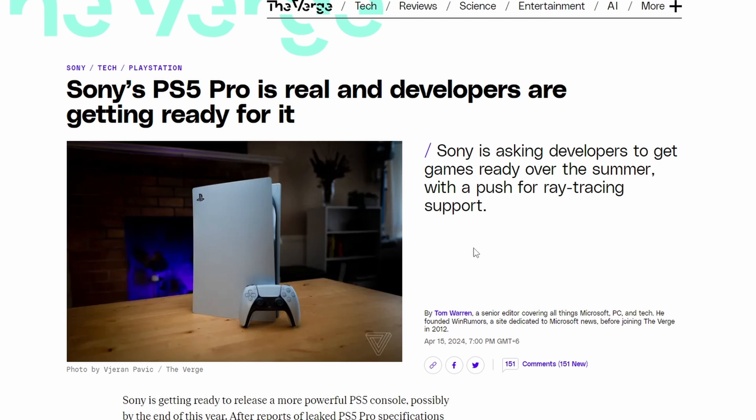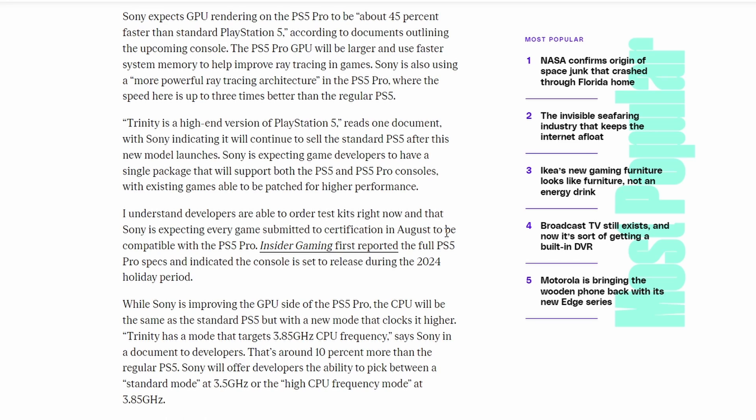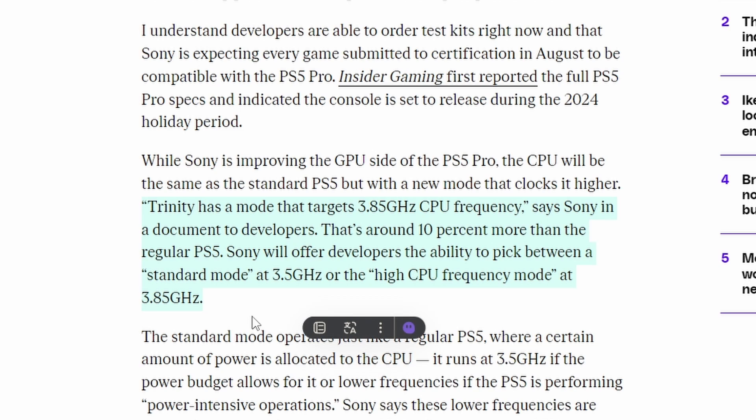From The Verge, the PlayStation 5 Pro — Project Trinity — is confirmed real, with some developer insights. We already know it will use a Zen 2 processor, which has concerned the community since Zen 4 is already out. However, developers reveal that Trinity has a mode targeting 3.85 GHz CPU frequency, as noted in a Sony document sent to developers.